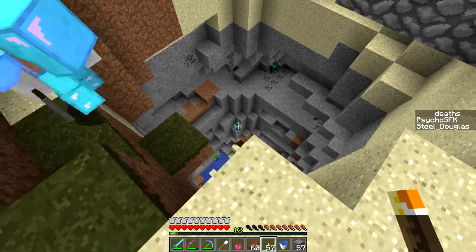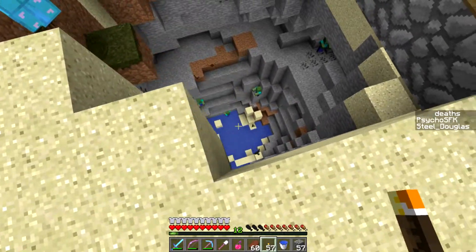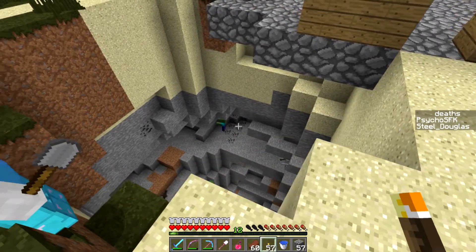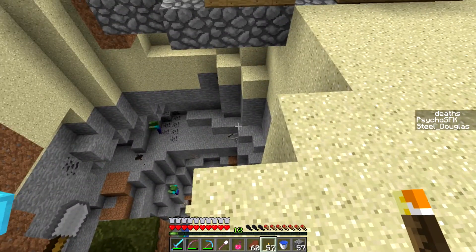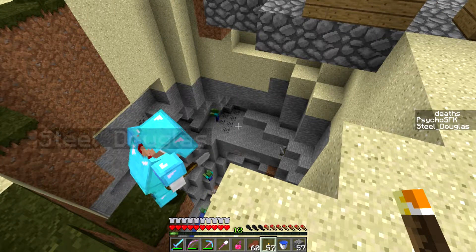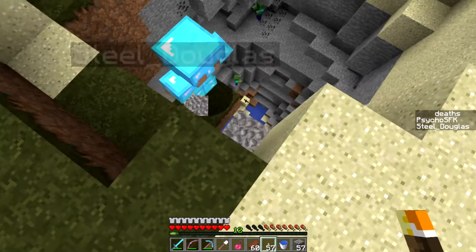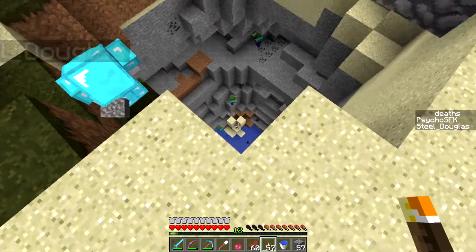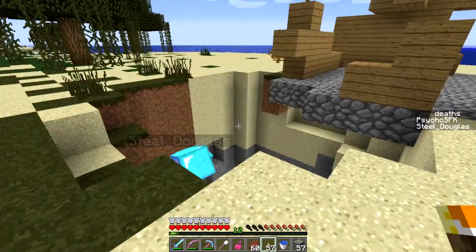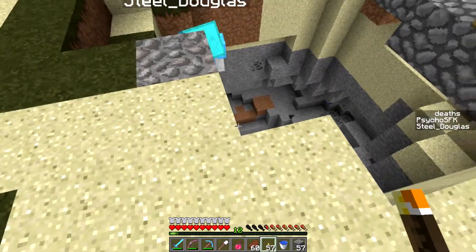We can see down there. We've got ladders, gravel, water, and ender pearls. We can ender pearl to where that zombie is, slay him, and then see what's there. Oh, there's a skeleton too. I'm thinking of dropping in the water. I gotcha — gravity blocks, yay. I don't have any on my bar, I must have dropped them somewhere. There we go, so now we can ladder out.